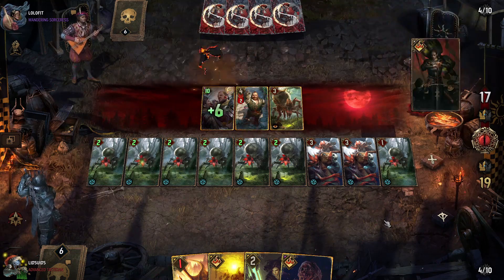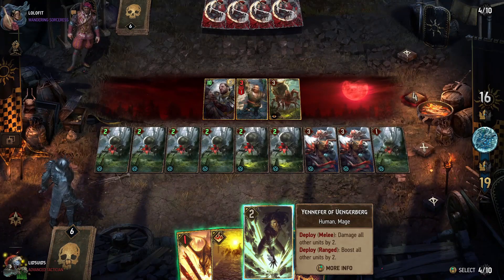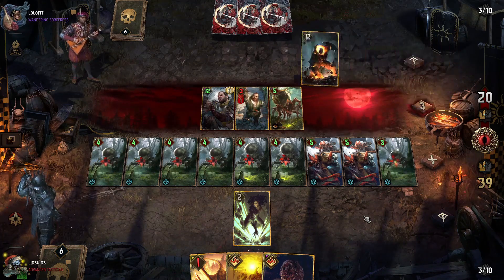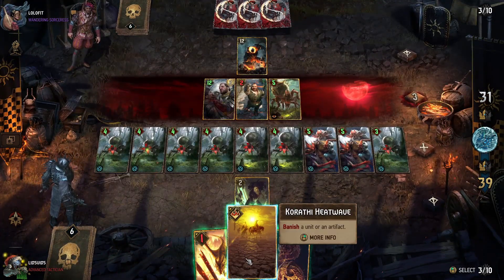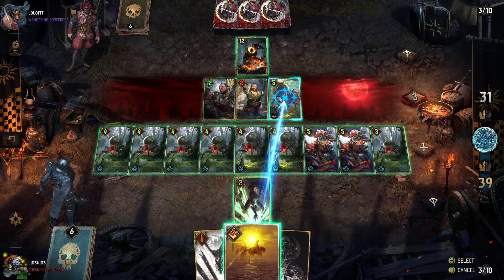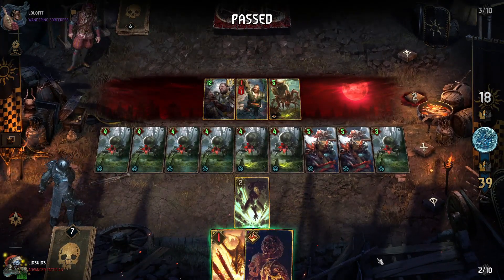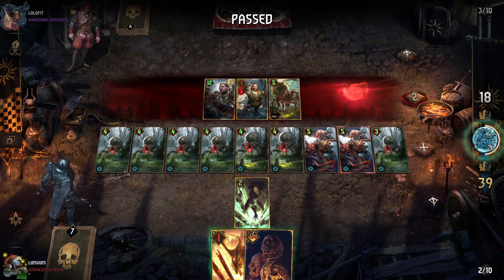Then it's Battle Preparation, which is not bad because we do have some tall removal. But let's do Yennefer in the range row to boost everyone — since we have way more units than they have, we get way more boost than they get. Then it's Imperial Golem, so more tall units. We are prepared to destroy some of those, so let's go Heatwave here to remove this Imperial Golem rather than Swears, since Swears is in this row with Blood Moon. They'll pass — they realize there is no way they are catching us after losing their biggest unit. We'll take the win.